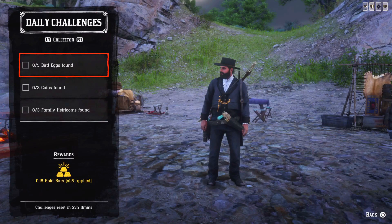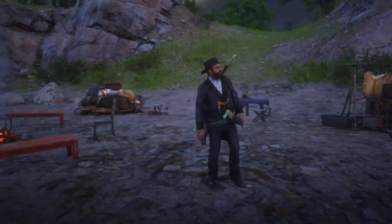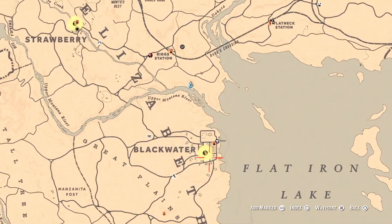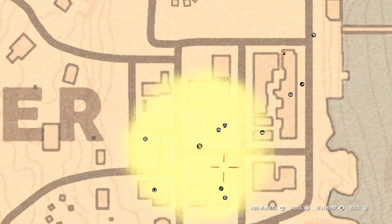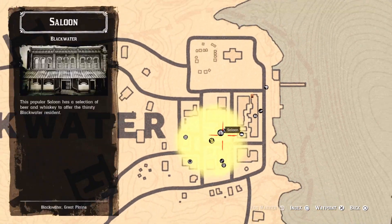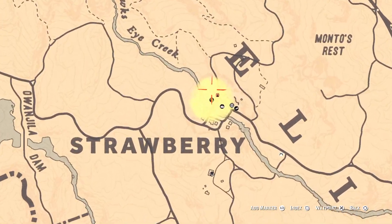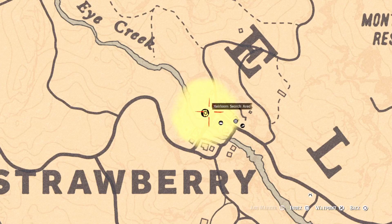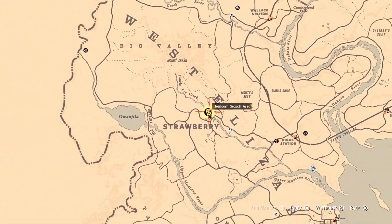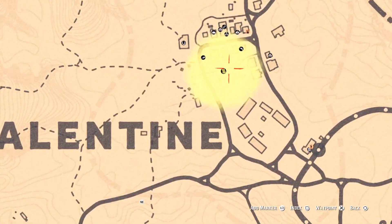For the collector: five bird eggs found, three coins found, and five family heirlooms found. I have the map for family heirlooms open — one should be in Blackwater in this search area, I believe people will be in the saloon, but I'm not 100% confident. Then another one in Strawberry, probably in the visitor center, and one more in Valentine in the town — probably in the hotel.